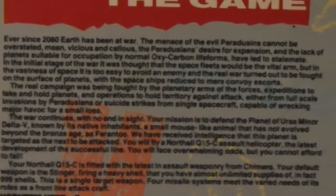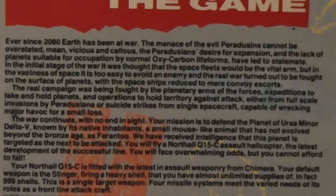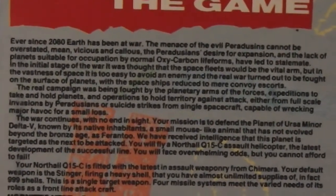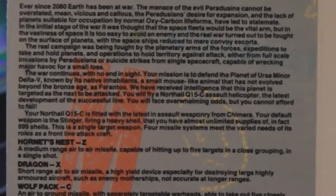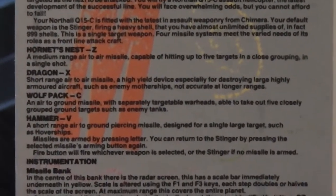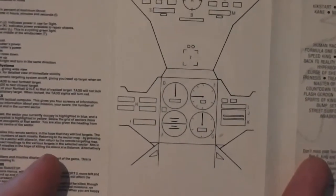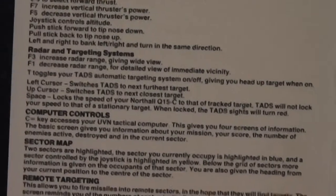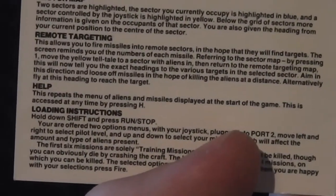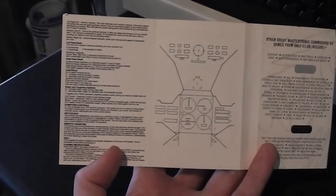Inside the inlay we've got some micro-font instructions. Basically you've been at war, you're fighting some evil aliens - can't be overstated, mean, vicious - basically you've got to fight stuff and shoot stuff, flying a plane or a helicopter. The Q15C assault helicopter has lots of instructions, various weapons you can choose from by pressing keys on the keyboard, all this stuff about instrumentation illustrated with a cockpit diagram. It's quite nicely put together but way too much information for my liking.